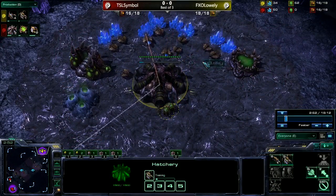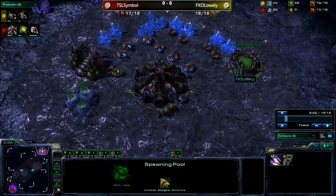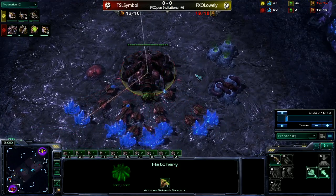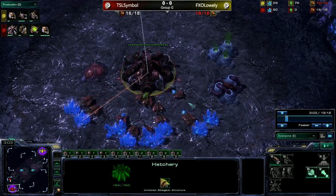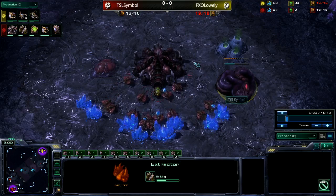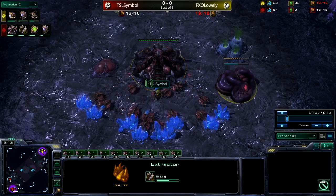We have Lowly up here at the top right-hand corner as our Yellow Zerg going for a pool-first opening. Symbol is down at the bottom left as our Red Zerg, going hatch-first into pool with gas. Very similar to the recent games we see from both these players.